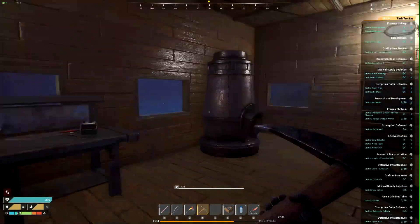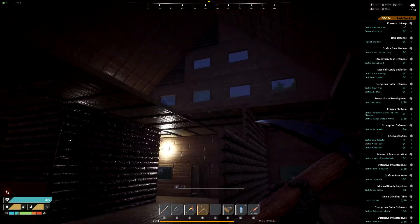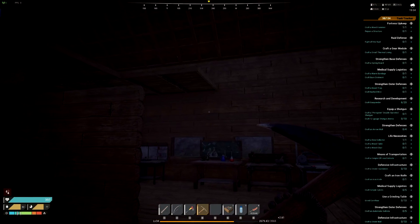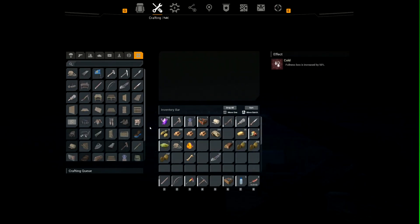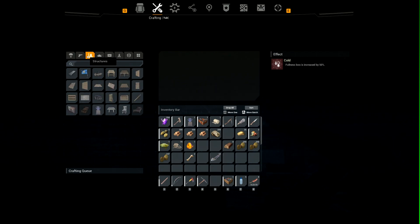We're gonna have to go out and build something, but I think we'll do some stuff inside while it's still kind of light. Fullness loss is increased by 50% — okay, so it does make me hungrier. It's like Subsistence does. Once it gets light out I think we'll go out and look for animals, put the thermal in, and maybe try to find some fruit oil out there.